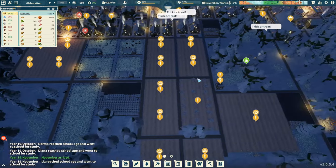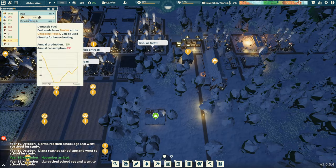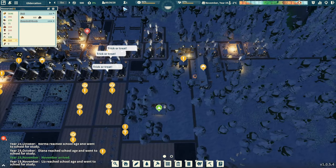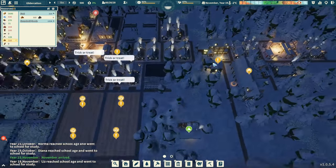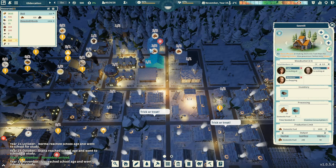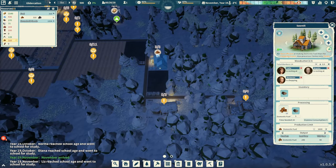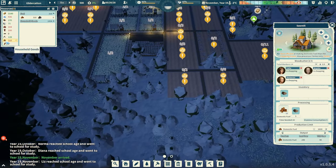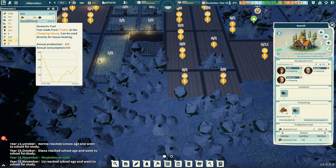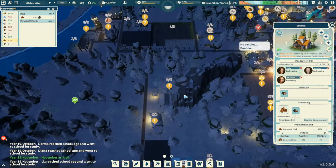It is November, we're heading into winter. Fuel — how's fuel looking? Not super great. I've got one laborer. I think we've reassigned everybody to chopping wood. We've got three, six, eight there, and another three here — so we've got 11 preparing domestic fuel. And what do we have going on with the mines? Nobody's doing iron.